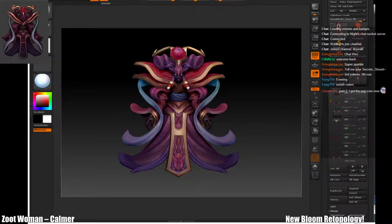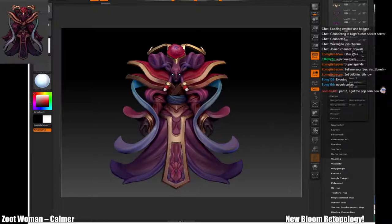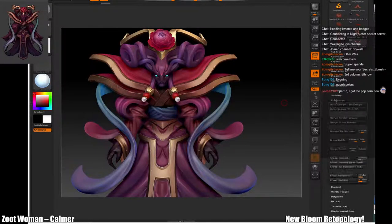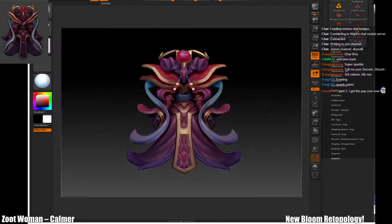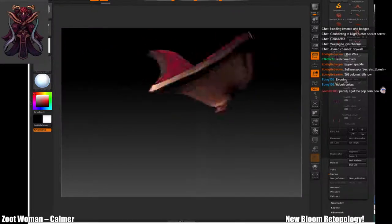Now it's been a while since I had to do this, so I'm gonna kinda muddle through this process. But I think I remember how to do it. We have to convert what we have — it's called polypaint — to vert color. And that's kinda hard. What I really want is I want this material information kinda baked on.